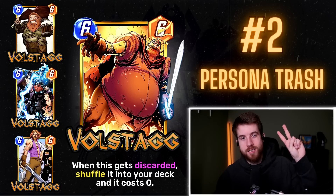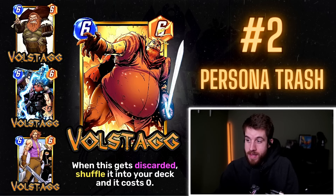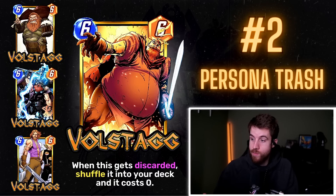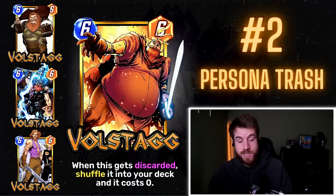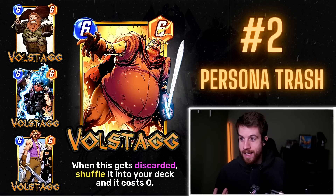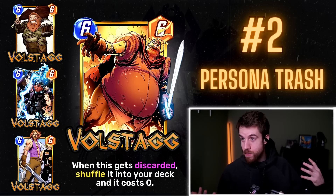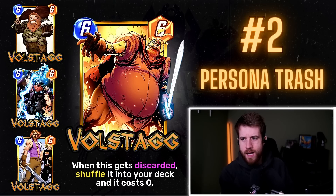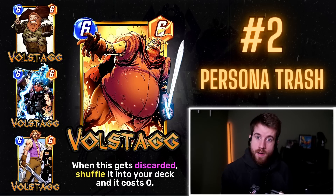Number 2: Persona Trash's Volstagg — speaking of cards I could see being in the game, this feels like it should be in the game. A 6/6: when this gets discarded, shuffle it into your deck and it costs zero. It works so well with the discard package — Lady Sif will probably discard this, it costs zero and goes back in the deck. Maybe run Jane Foster synergy in a weird discard package with Thor, drawing Mjolnir and Volstagg for six power, then a buffed Thor. All the Thors working together.